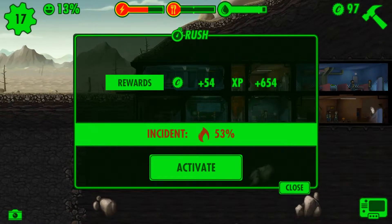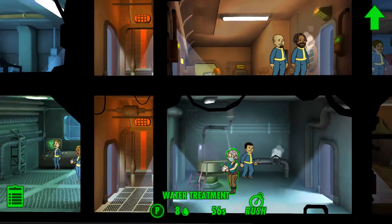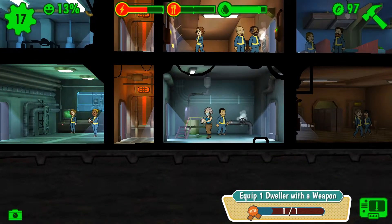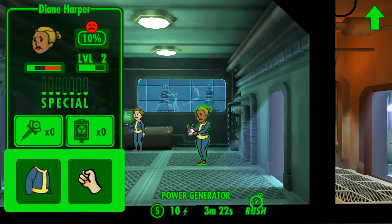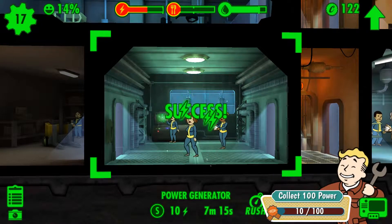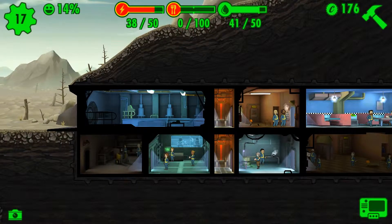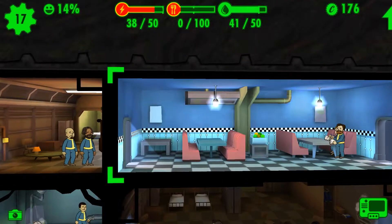I can also give her the advanced - a dwellable weapon. Why not, we'll give her the enhanced BB gun and then we're going to rush. It's out of power now. We need food, so we're going to have to rush the food. Hope for the best, please don't fail.